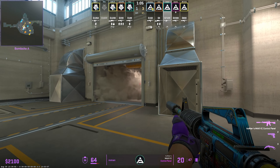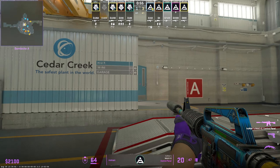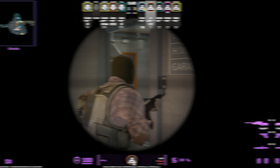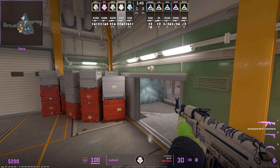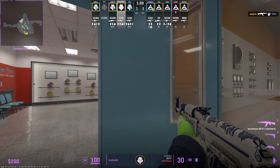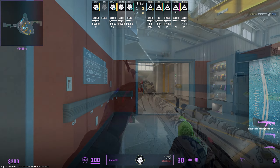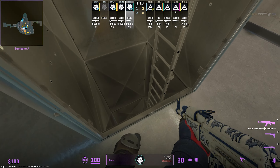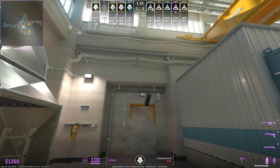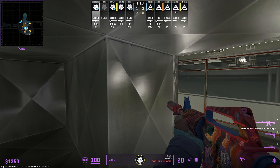In round five, one of the first full buy rounds, SAW begin with basic default utility — a door nade, vent lurk smoke, and a top hut molly — leaving Roman lurking lobby while the other four work outside and attempt a yard wrap. They then throw a really nice utility set including a mini smoke, a locker smoke, a yard flash, and a molly into secret. Because of this utility, they get the pick onto NiKo, taking a significant amount of space from G2. The outside players stall and hold angles while Roman activates from squeaky and clears out A site, making it a super easy round for SAW.